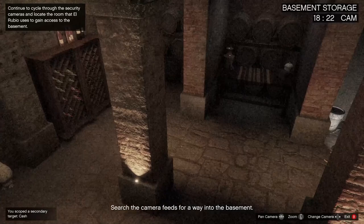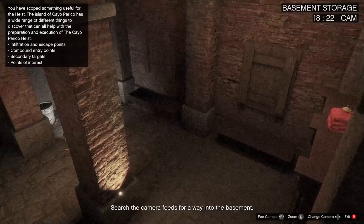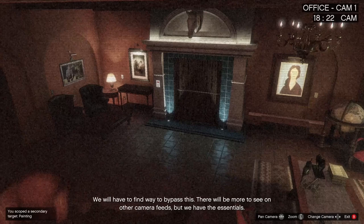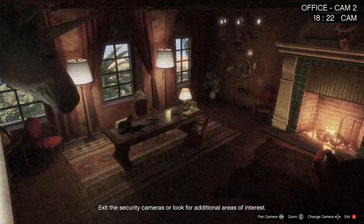Feel free to copy all the things I'm doing in the background footage — I'll let that play out. In the meantime, a rule of thumb for scoping out the island: wherever there are guards, there's something being protected. So if you see a guard moving around, chances are something important or something of interest to you is nearby.